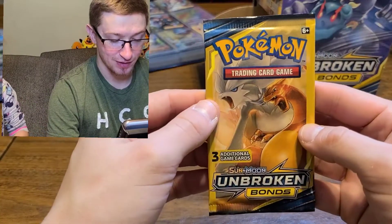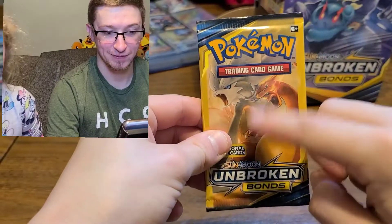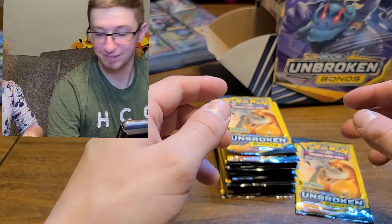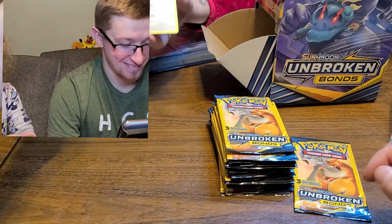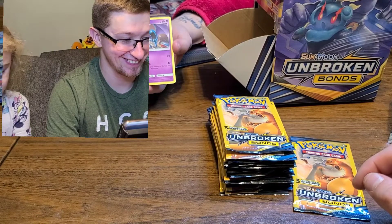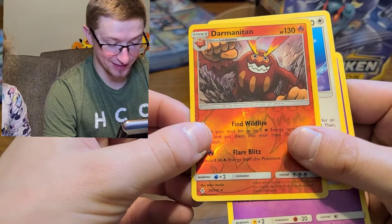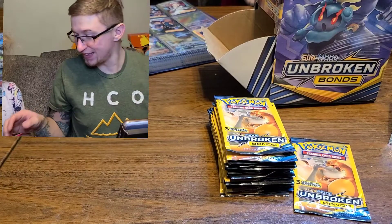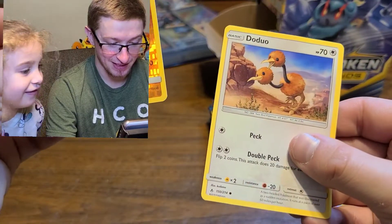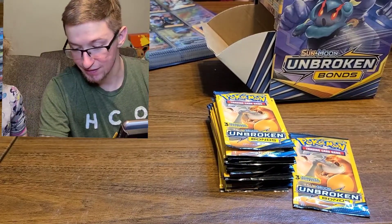Now let's start with the Charizard packs! Wait - we got two more of the other packs. Mommy's opening one and so is Lily. Let's see what Mommy got - Porygon, reverse Darmanitan, and a Golbat. That's a reverse rare too. What do you got, Lil? Lily got a reverse Hitmontop - which is cool. Doduo. It seems like each pile has its own rare card. Which one did you get the gold one out of? I'm not sure.